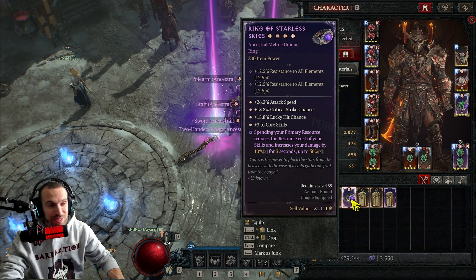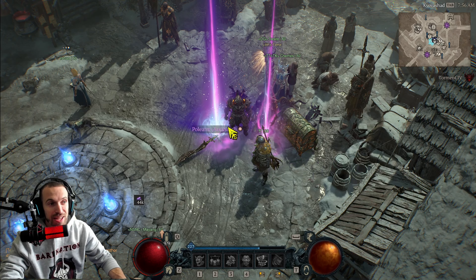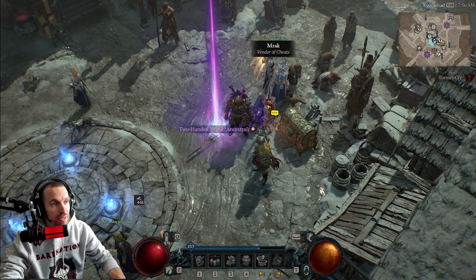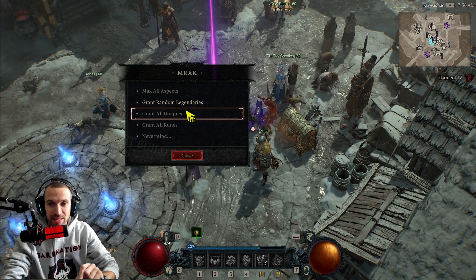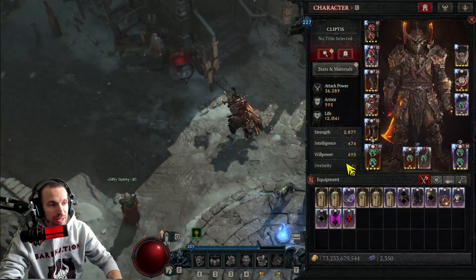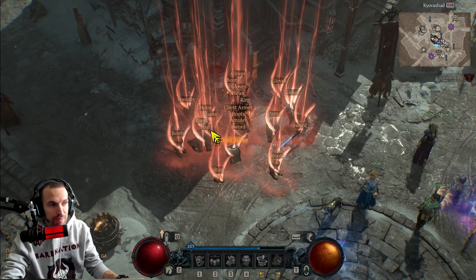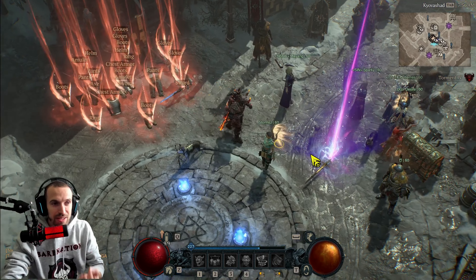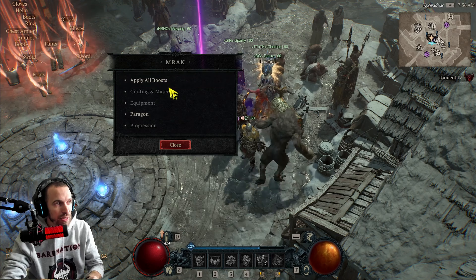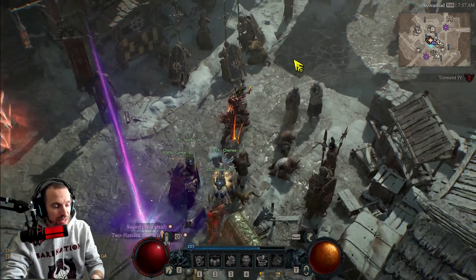When you're going through this you can salvage all of it and save all your sparks if you want. When you drop open these unique chests, this gives you access to every single unique in the game, but none of them will be a GA. When you go to equipment and open random uniques or random legendaries, those random legendary chests are all just going to be regular legendary gear.